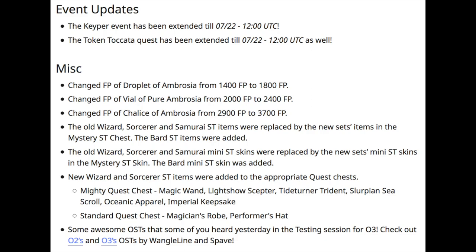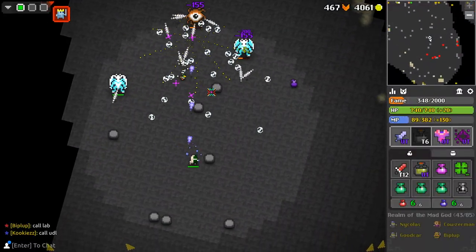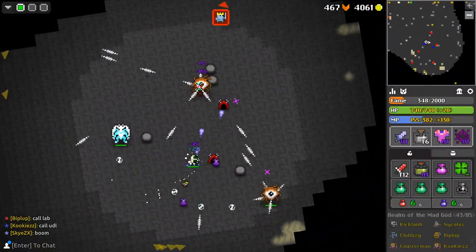And finally, some miscellaneous changes like alterations to the feed power of the new Ambrosias, and two new pieces of music for the Romag Exalt OST — that being Oryx 2 and Oryx 3. Always nice to see progress on the soundtrack; that thing is going to be huge when it's complete.